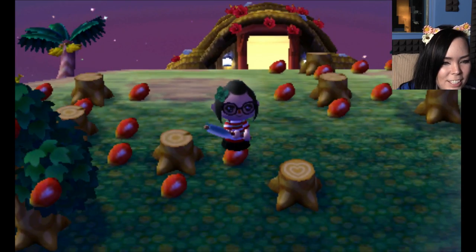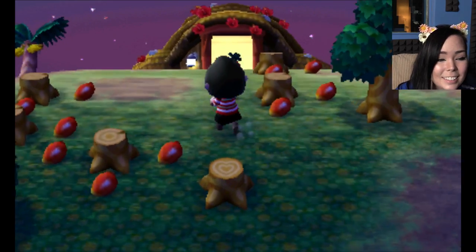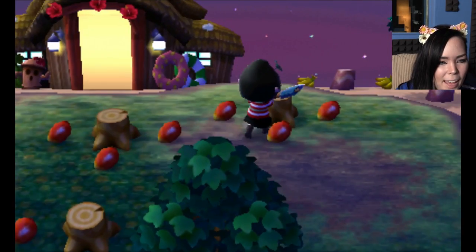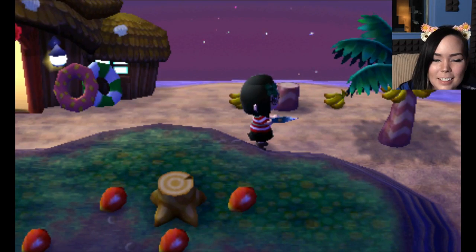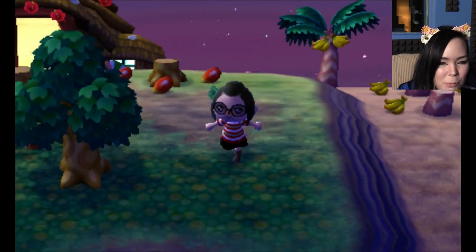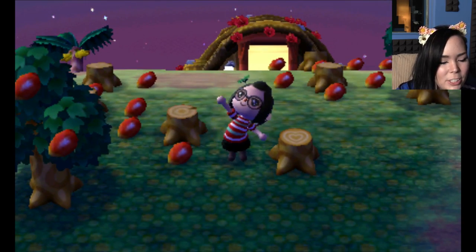I don't know if you guys ever noticed this, but each tree stump is different. This one has a little heart in it — cute. And some of them are typical ovals. Some of them have, like, Christmas trees, things like that in them. I think one of them has a Triforce — I could be wrong. But all right, I'm not going to bother picking up the tree right now because we're on a mission.